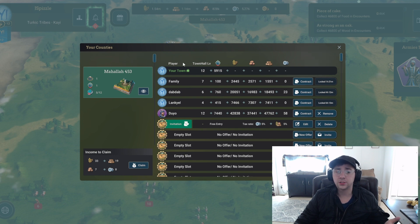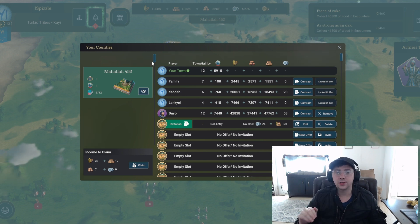I have one suggestion for the developers: add daily, weekly, and monthly progress that members make on a land, instead of just all-time stats. That way it would be easier to track how active members are, because as a landowner I benefit from everything they farm — and if they're not being active, you can choose to kick them.